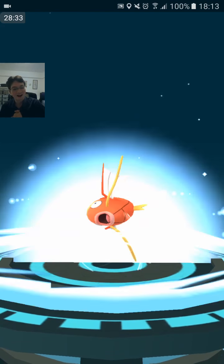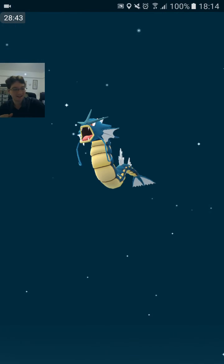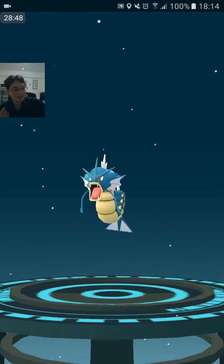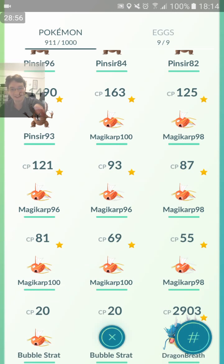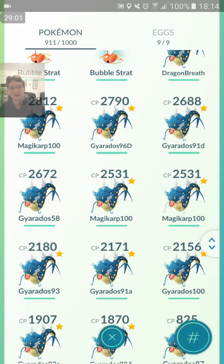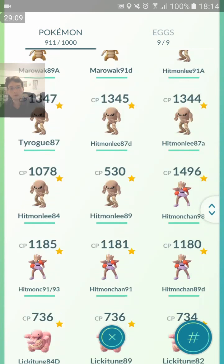100% IV Magikarp — max level you can catch in the wild. This one's at 5000 dust, the other two at 4500 dust. 170 CP and 188 CP. Dragontail Crunch — best defensive move I think right now. 2800 CP, guys! I caught that wild and have not powered it up whatsoever, so it's almost as powerful as my Dragon Breath Hydro Pump. But right now I've only got a minute left so I'm going to go straight to my Porygon.